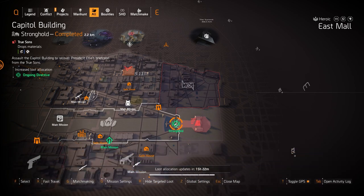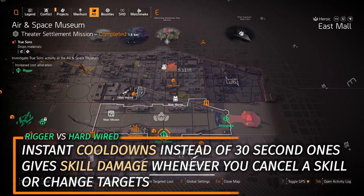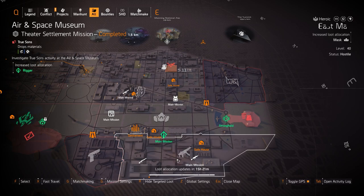We also have Rigger at Air and Space Museum — the successor to Hardwired in my opinion. It gives instant cooldowns via deployable skills and changing targets, with a four-piece bonus delivering a lot of skill damage. I highly recommend this for skill builds.